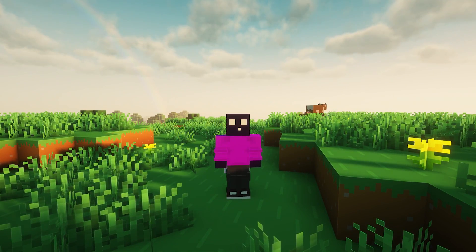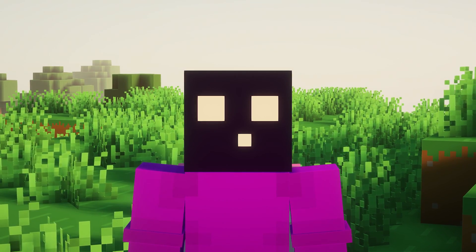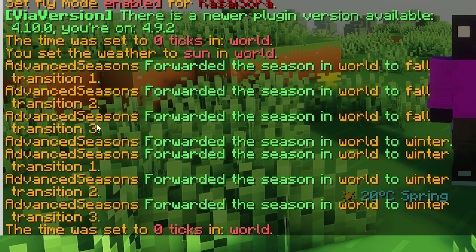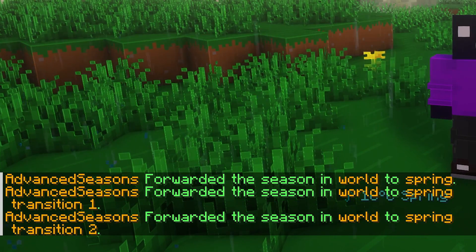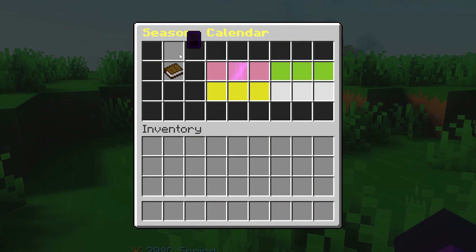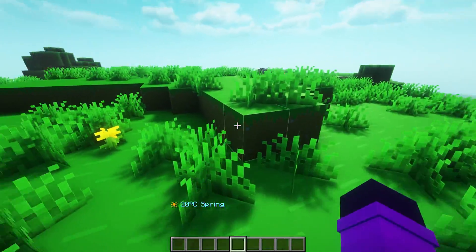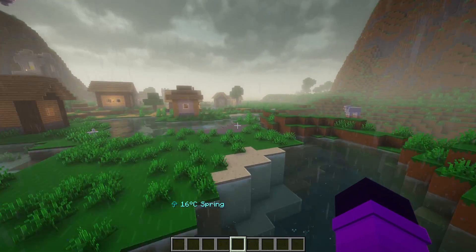Now when I change the seasons quickly through a command, it seems almost instant — but it is not. These transition periods that you keep seeing as soon as I skip to the next season make the world change gradually. So when I use this command and check the calendar, you can see it is currently spring day two, and the world will slowly start to look like a summer world. It is not going to be instant from one day to the other, and it is just the coolest thing.